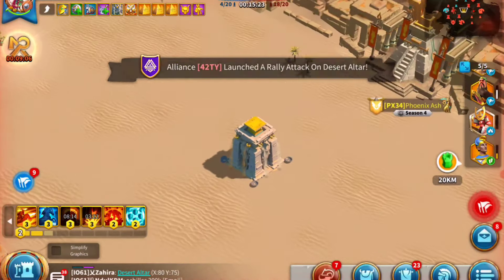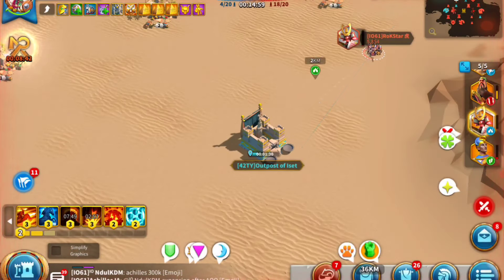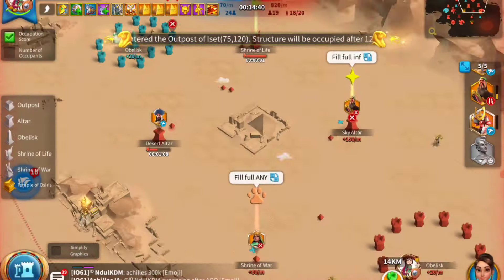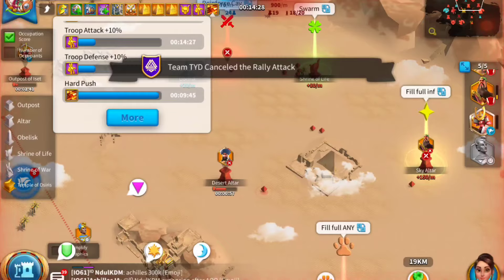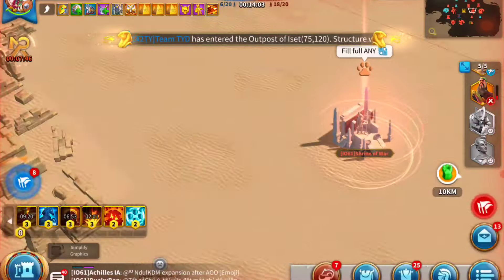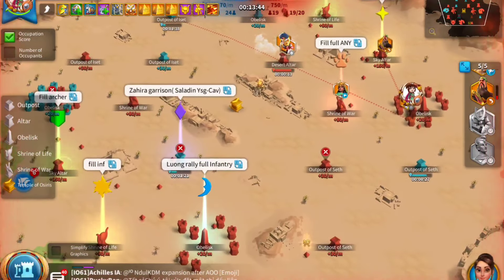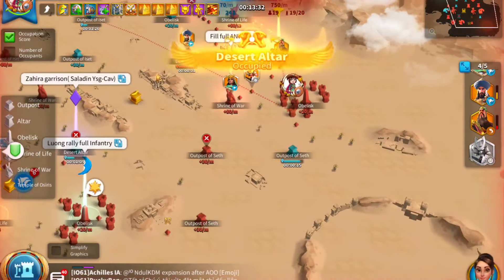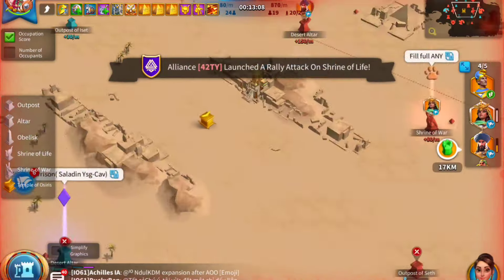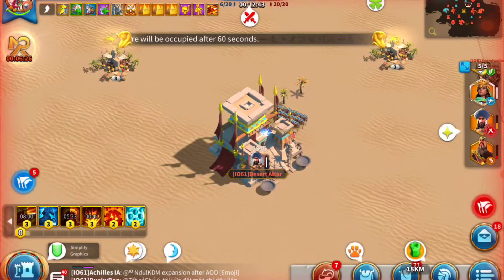City rallies are not generally a good idea in Ark of Osiris, though when you're winning by a big margin you can do it for fun. It's actually a good idea to let your marches die and get routed back home, because your marches come back much faster when they die than if they're simply walking home. In Ark of Osiris you don't really get dead troops, so this is an important tactic.